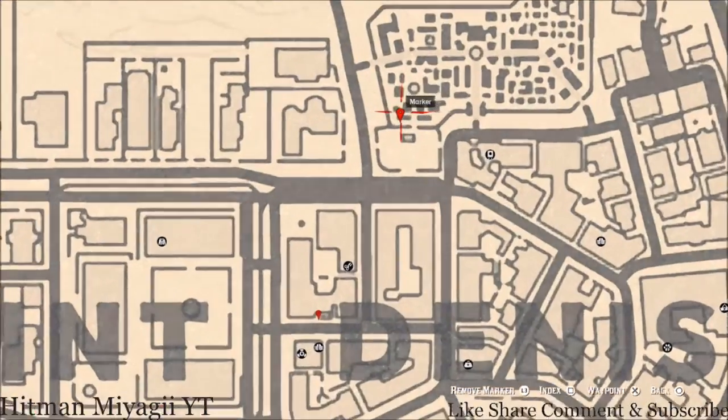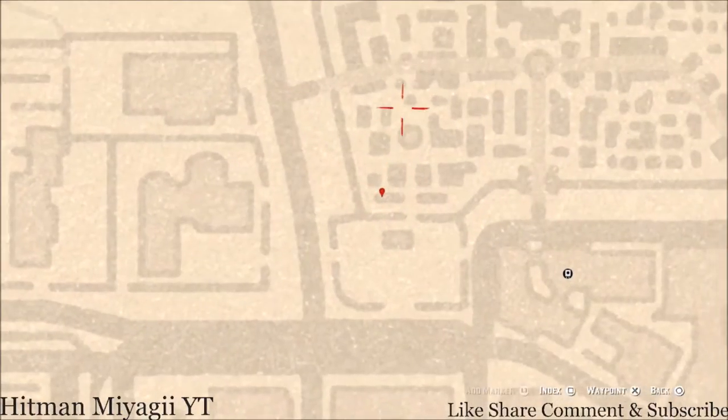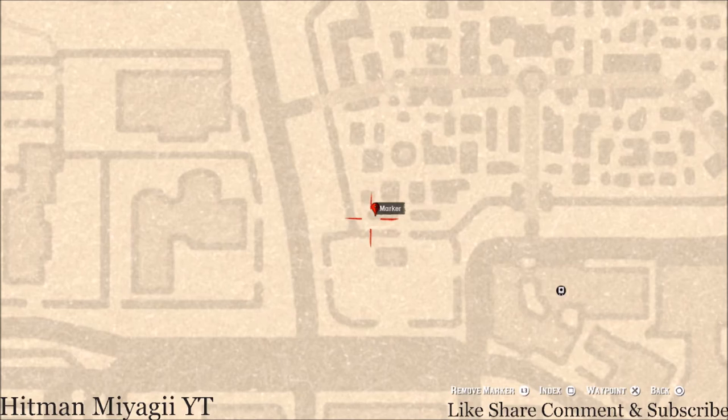Up to the cemetery just a little bit — right here at this location you'll get a tarot card. This tarot card is a Knight of Wands, it's right here in this mausoleum. You enter at the front where the marker is and there you go.